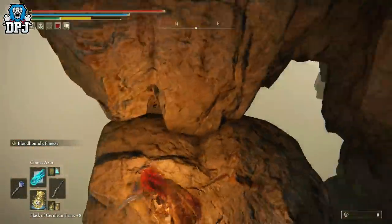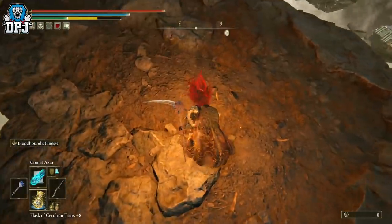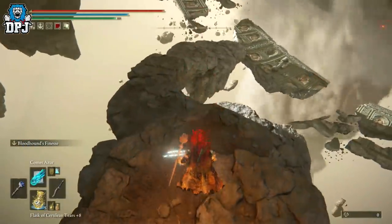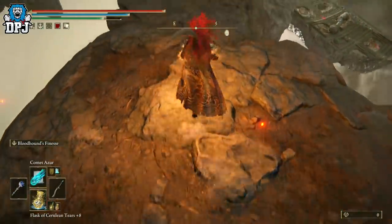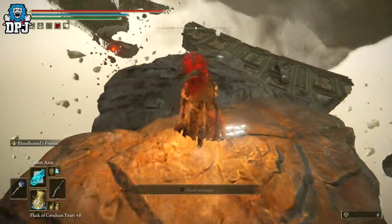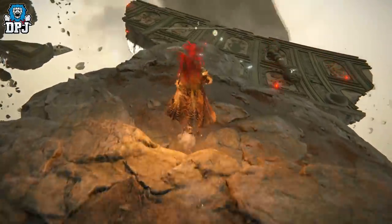Lie down on that bit of sand or water or whatever it is, and you'll get access to this secret dragon boss. If you defeat him, you get this incredible pair of weapons. And there we have it guys — I'll end the video there. It went on a lot longer than I thought it was going to.